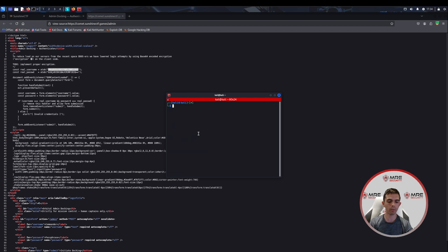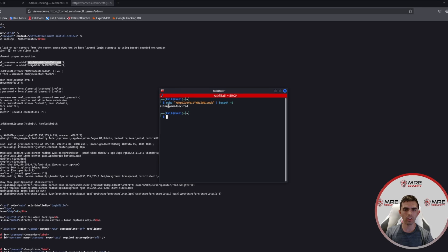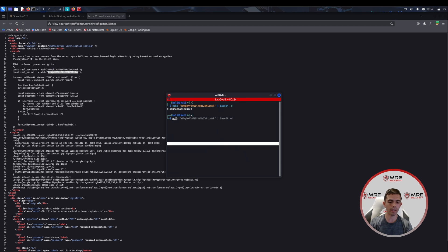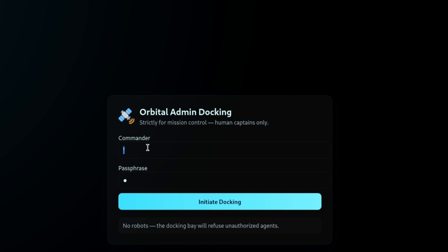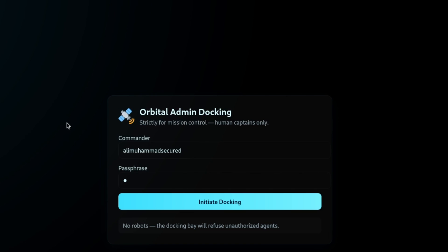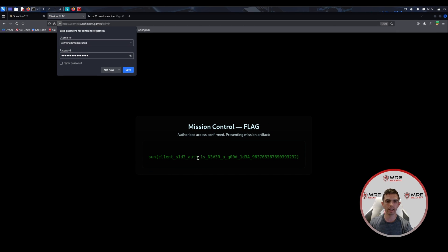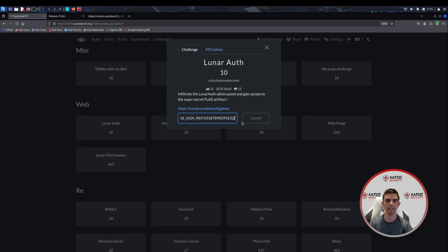So we'll come over to our terminal and type in echo, paste in that base64, then do a base64 decode — and that looks to be the username. We'll take the second base64 and do the exact same thing to get the password. We can see there is the password. So we paste these in — Ali as well as the secure password with a bang at the end — click initiate docking, and we do retrieve the first flag. Client-side auth is never a good idea. We'll copy this over and paste it into the challenge.